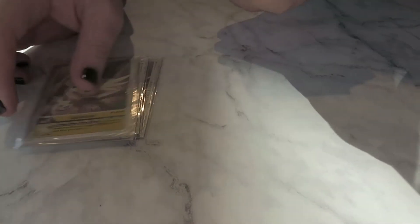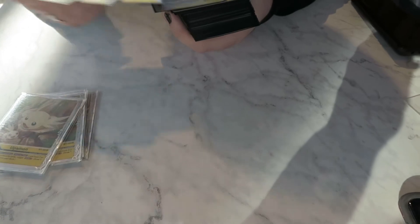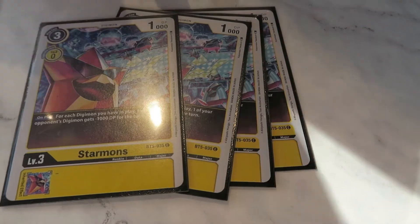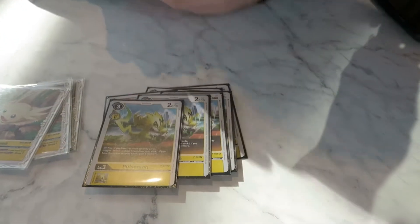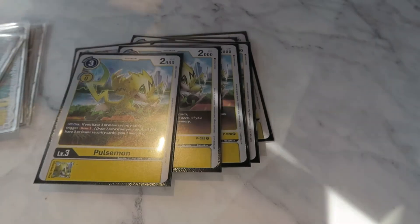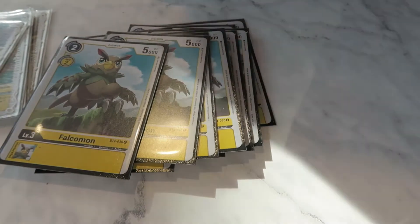Alright, let's take a look at the deck profile that got you second. I've got eggs for Upamon — they're fun. For level threes we've got four of the Starmon, four Starmon, four of the Pulsemon — to draw, that's what I was told. And then for a bit of power you have four Falcommon.